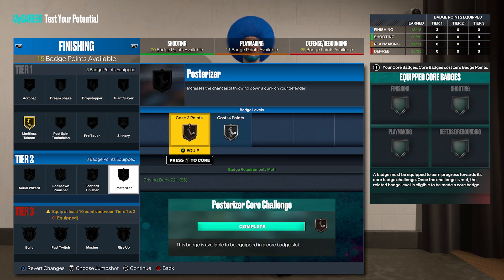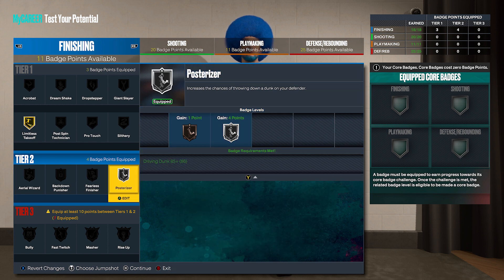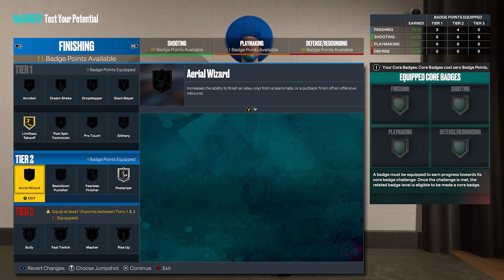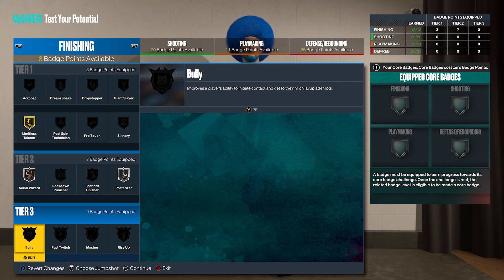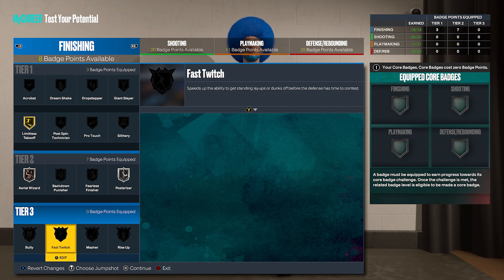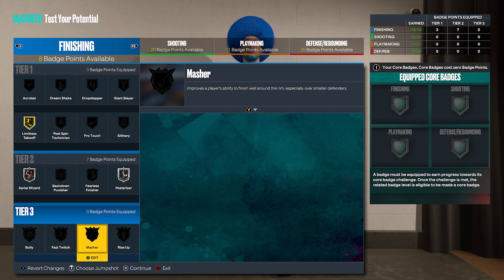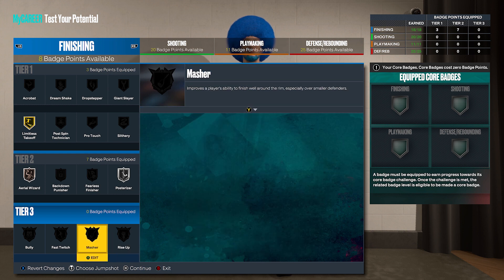When it comes to the finishing badges, you get limitless takeoff on gold — super cheap, gotta throw that on, absolutely. Have to have posterizer on just to get the maximum amount of contact dunks. A lot of these other badges, it's really up to you. I am a firm believer that Aerial Wizard is worth having on — bronze, silver, even gold. When I put that badge on my build, I felt like he was getting lobs in the air way more efficiently, and he was getting those contact lobs like crazy.